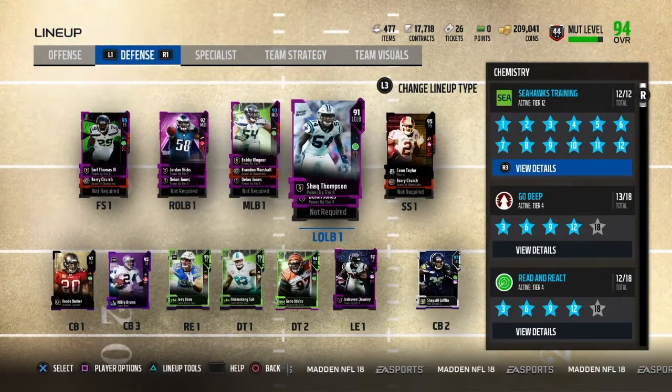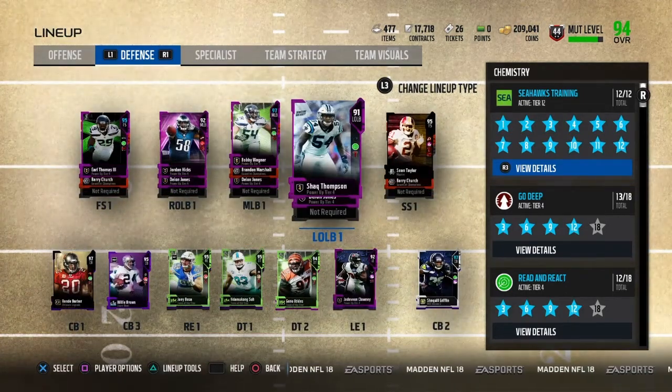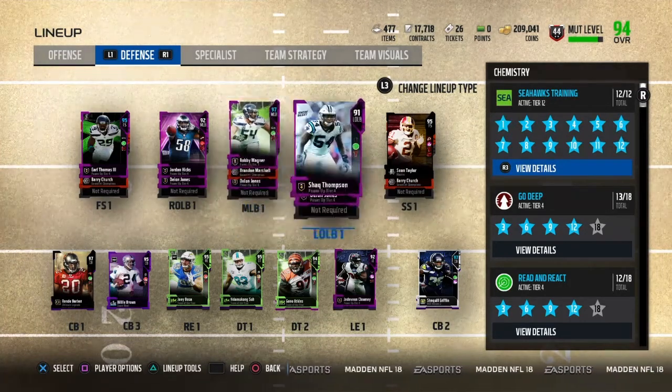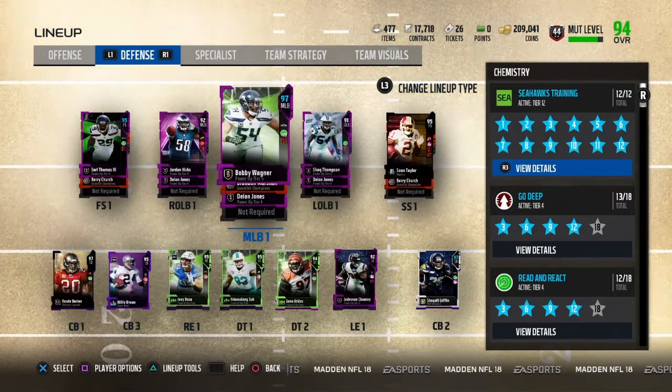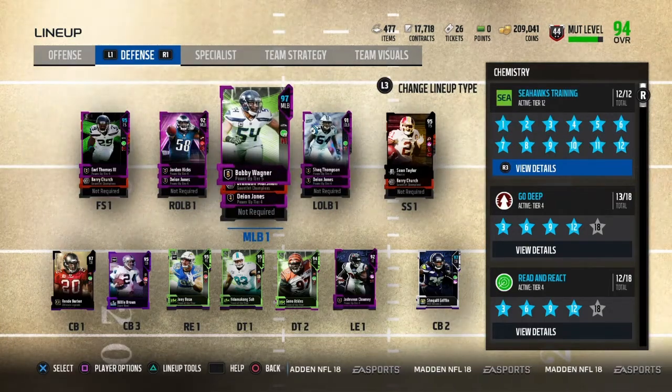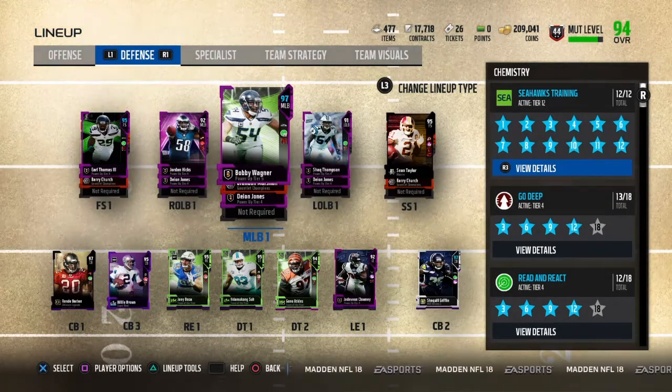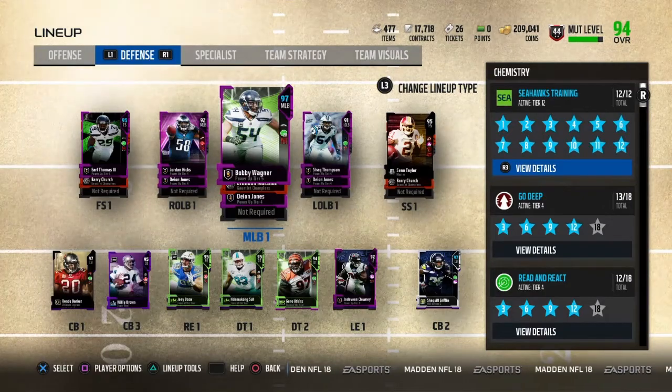I'm not buying a left outside linebacker — I'm just going to wait until I finish all the solos in about a month or so to get that 99 Ricky Jackson. Here's the team. Hope you guys enjoyed this video, hope you guys can knock out all of those solos and get your free 96 overall Mutt Hero. It's been Icon — thanks!